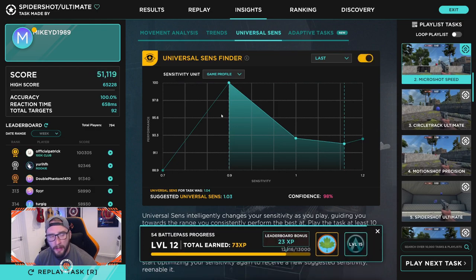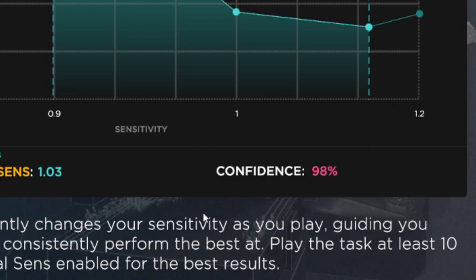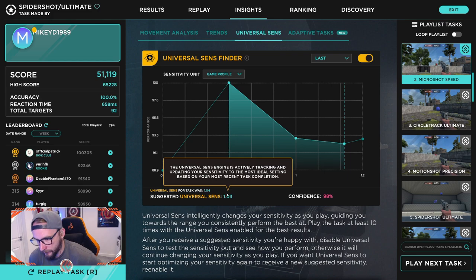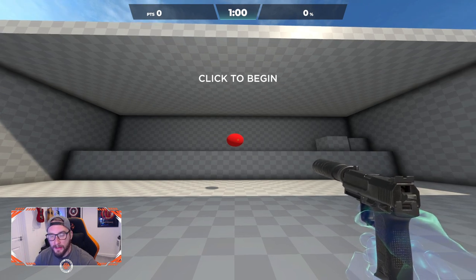What happens is — and this is interesting — it tells you to play the same task 10 times, and once you do, you start to get a confidence rating. You can see it's giving me a confidence rating of 98. It's telling me 1.03 is the sensitivity I should be playing at. My mouse is on 400 DPI — the lowest it can go. I tried 800 but found 400 was better for me. I tend to shake quite a lot and reducing those micro-movements has helped a little bit.